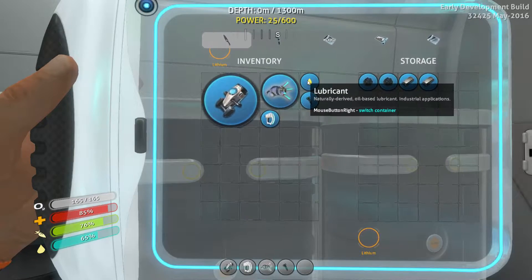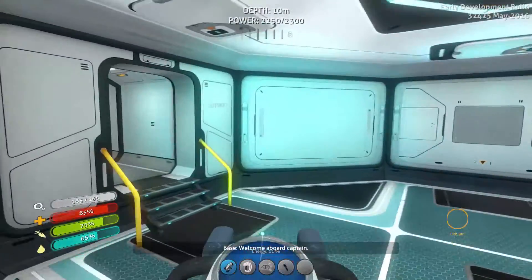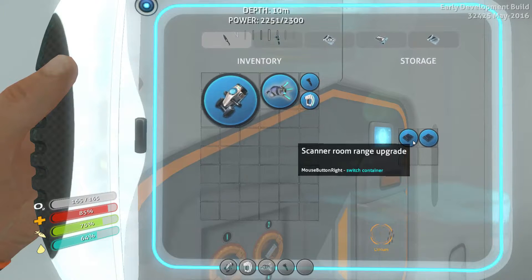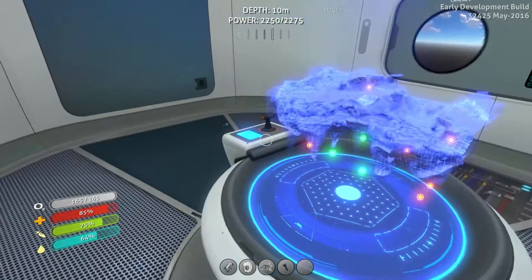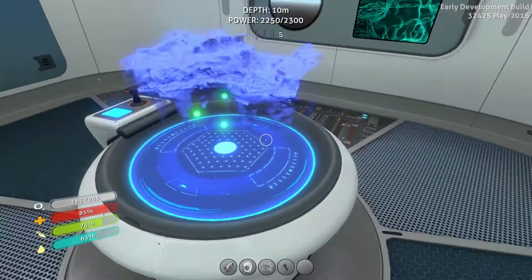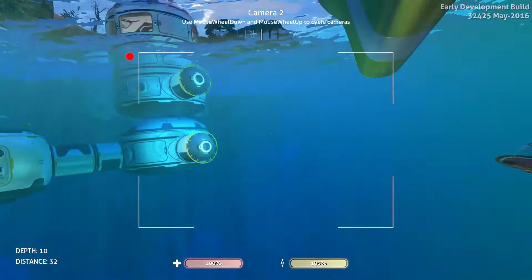So what do we need to actually build this thing? Enamel glass, three titanium — everything else can go. Quartz in, gold out, enamel glass stays, computer chips stay, battery can stay because that could be useful. We need to go under the sea. Down, down, down we go — I'm pretty sure the depth meter can tell us. It's the Grand Reef, normally home to exotic stuff.